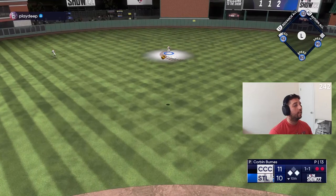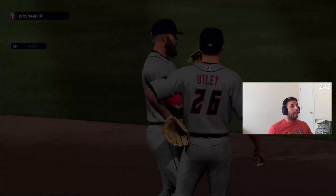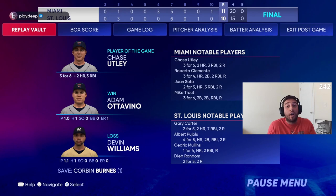After everything we had to go through in this game, we still end up winning eleven to ten in extra innings. I don't know how many more opportunities I could have given him, but it just gave him all the opportunities in the world. We ended up winning the ball game eleven to ten in extra innings — what a thriller, absolute slugfest. Chase Utley is player of the game: three for six with two home runs and three RBI. Clemente three for four with a bomb, a double, and two RBI. Juan Soto two for five with a bomb and three RBI. Mike Trout three for six with a triple, a double, and an RBI.